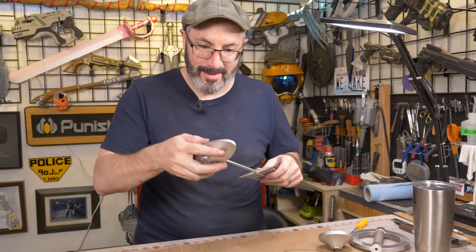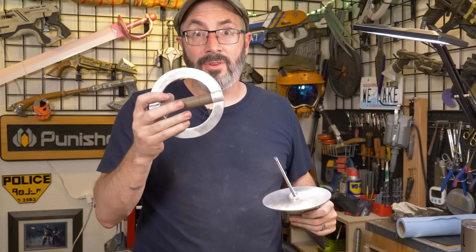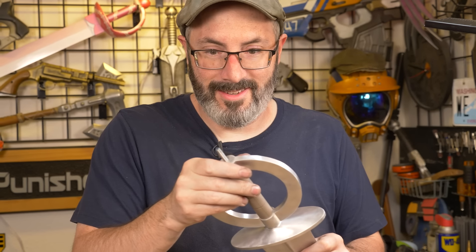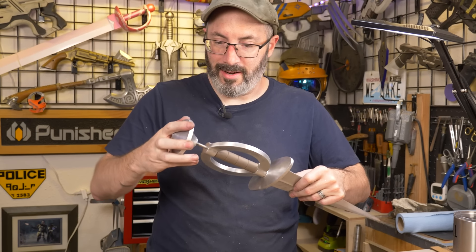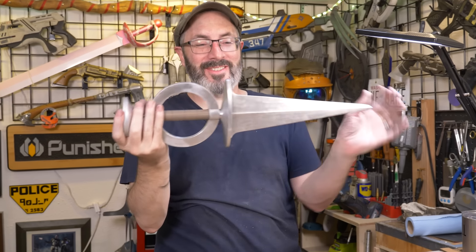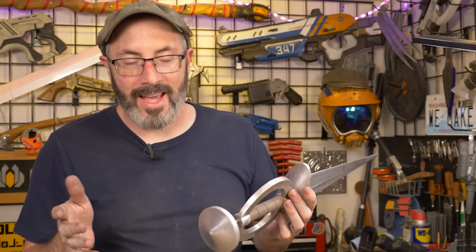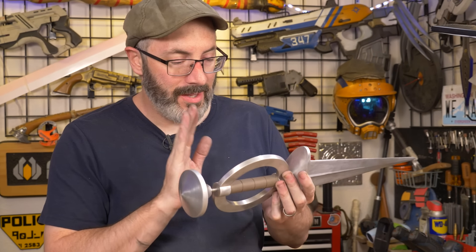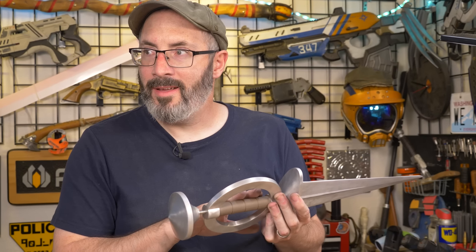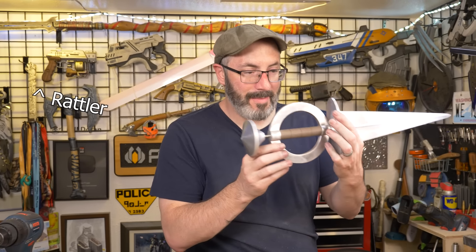Time to put this threaded rod in and commit. I've got some thread locker here — I'll put that in for the final assembly. Let's put the whole dagger together. Actually, that rod is a little long; I need to trim that as well. We're so close. I'm going to turn the handle out of a piece of wood — I have an old wood lathe I haven't used forever. There's some rosewood leftover from the Rattler that we never used, so I think I'm going to use that on the lathe to make the handle. I'm also going to trim the rod a little shorter.